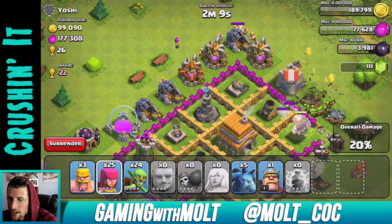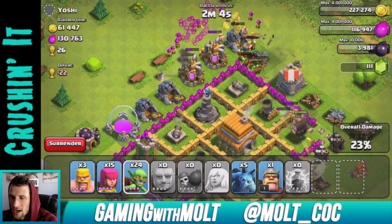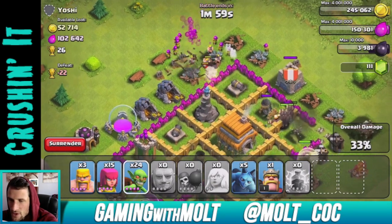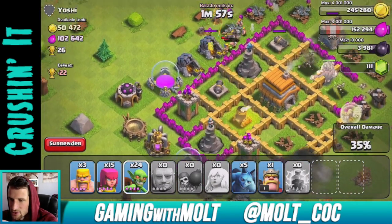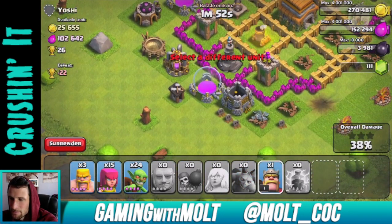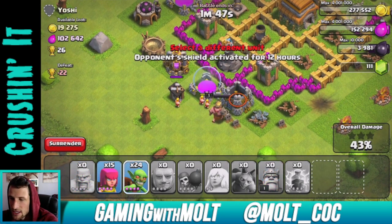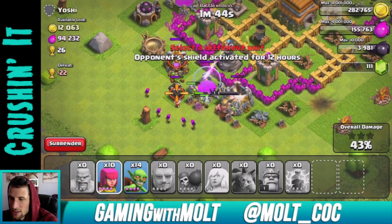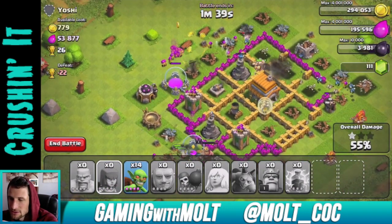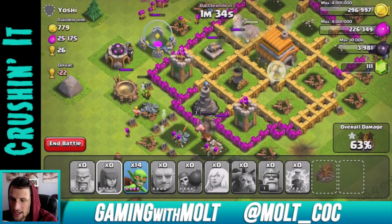Drop a couple of barbarians and archers over here. Our goblins are working their way around as these defenses are distracted on my giants. We've already gotten the majority of the gold, which is obviously what we want. Let's drop down some more barbarians, use our king, and drop down some goblins to help out as well.